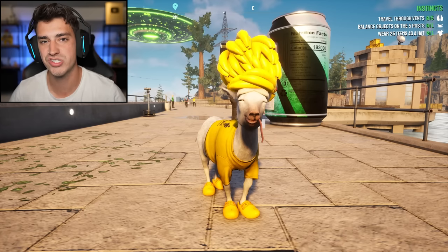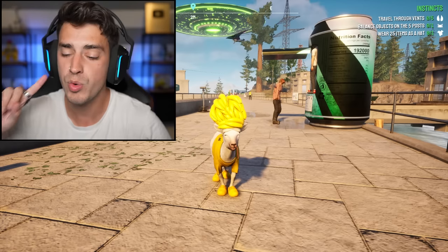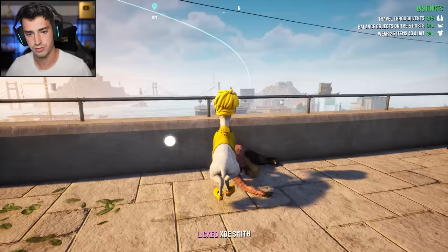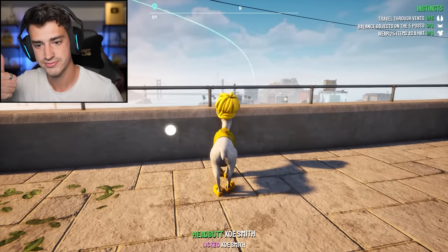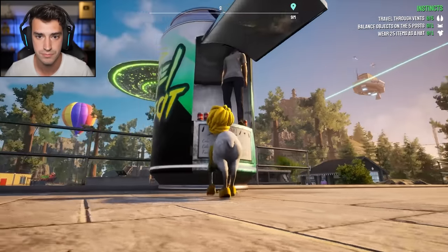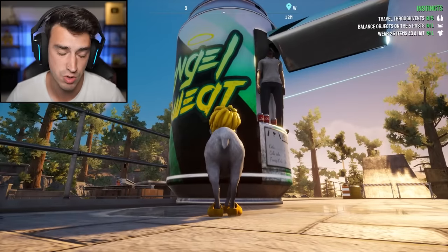Hello. Welcome back to Goat Simulator 3. I look incredible. So yes, we may have beaten the game, but we have not completed every single instinct in the game. So guess what I'm going to do? Throw this guy off a cliff. So yes, we are going to complete some instincts today. Why are you standing there? Why is your head going through the roof? Many questions.